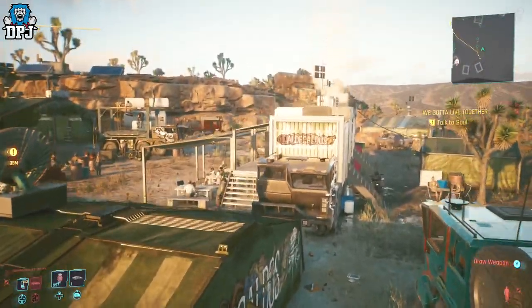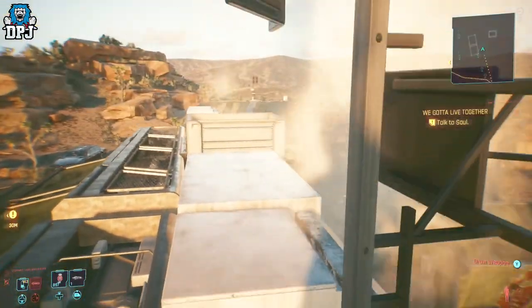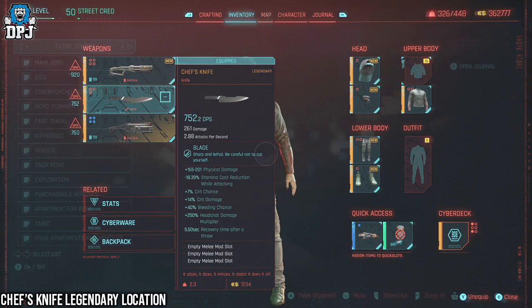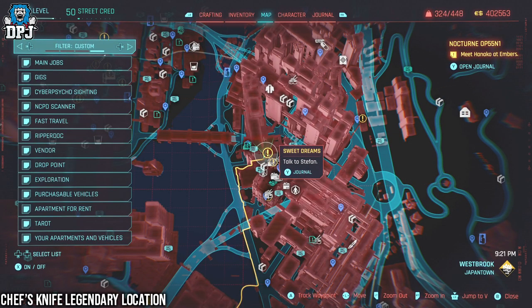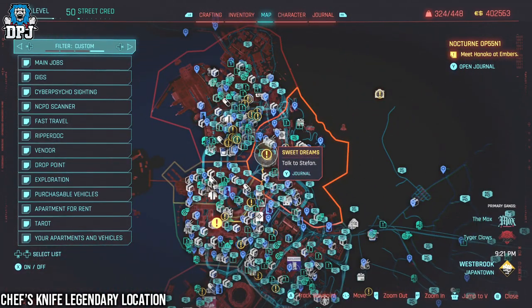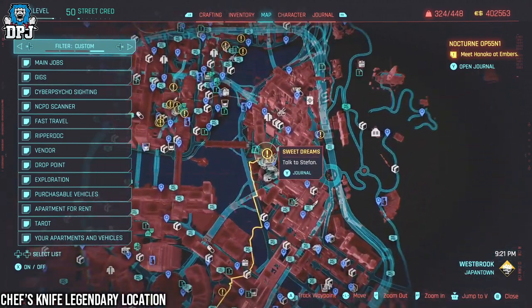To start, we have the legendary variant of the Chef's Knife. To get this legendary, it's pretty simple — all you need to do is head to this vendor. We're in Westbrook in Japan Town. The fast travel point here is the Cherry Blossom Market, so come here and grab this weapon.